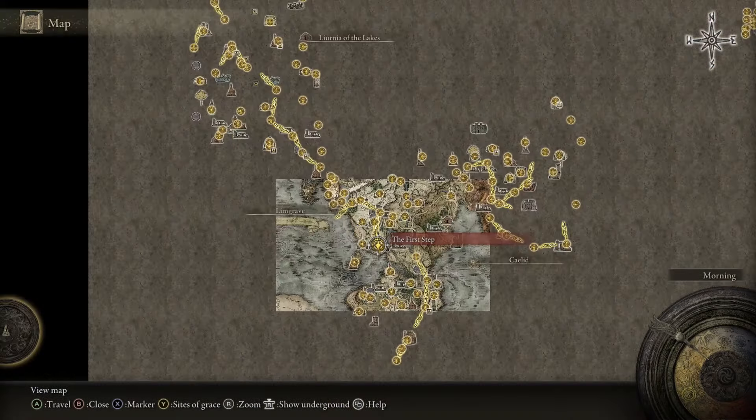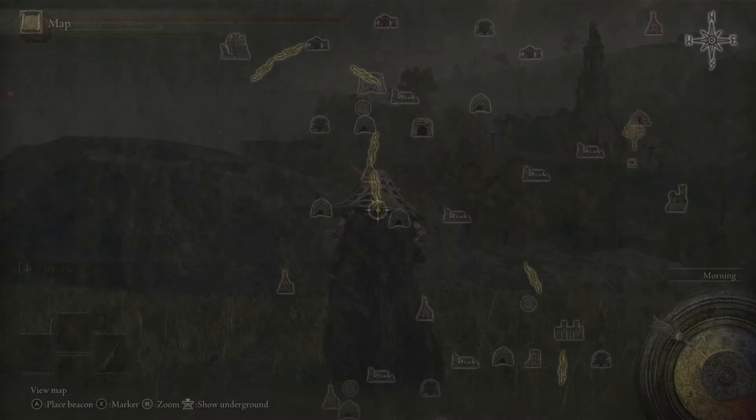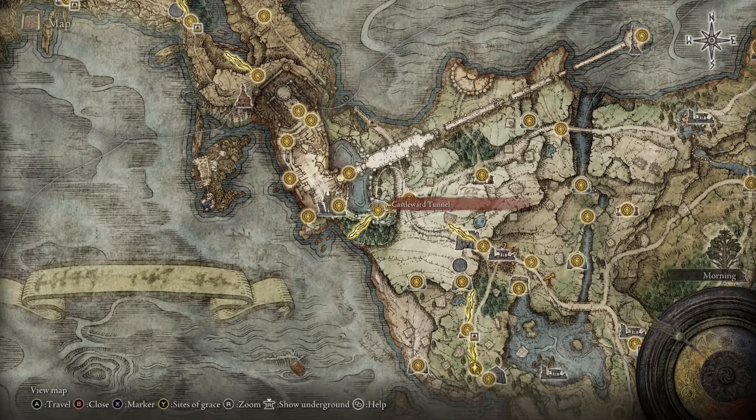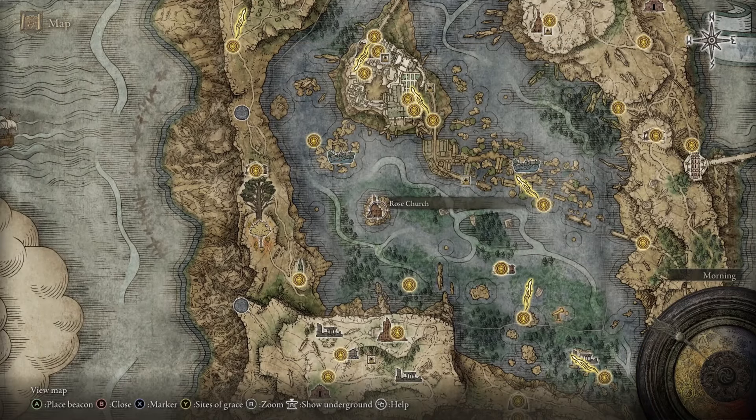Now let's explain how to get into Mohgwyn Palace. Basically, there's going to be a white-masked man at the first site of grace. You're going to want to talk to him — he'll tell you to progress through the game by beating the first two bosses, which can be a pain. I suggest using that first rune farm to rack up some levels before facing them.